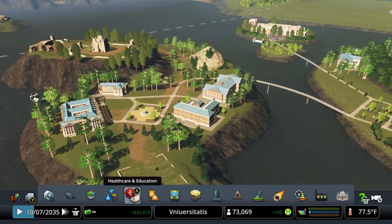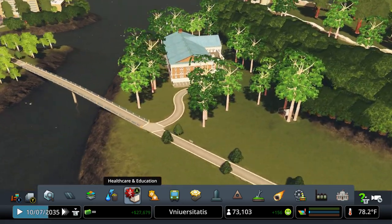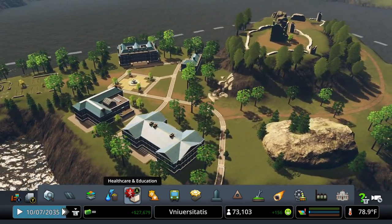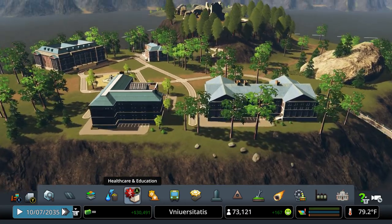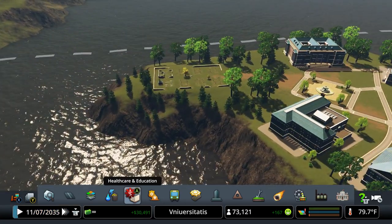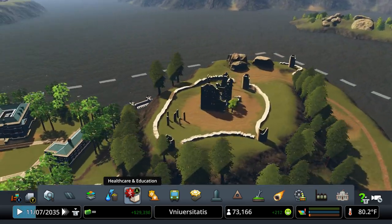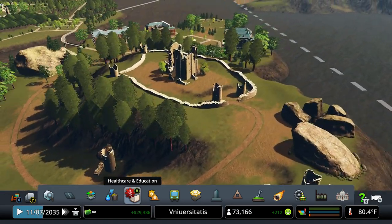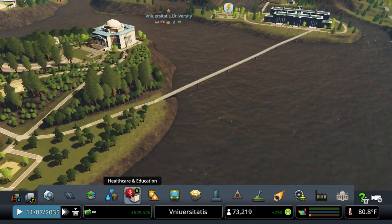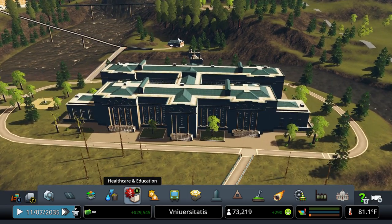Just a couple of parks and additional buildings are part of the university campus. I tried to leave all of the old ruins in place without really destroying any of them, but I do have the pathways leading up to them in case anyone wants to go out and check them out. Coming over here to this side, we have the school of law.